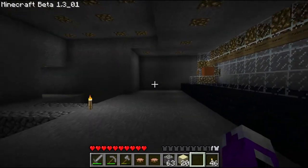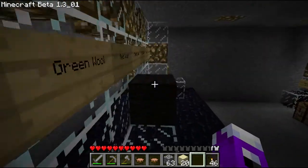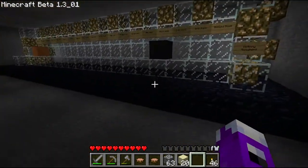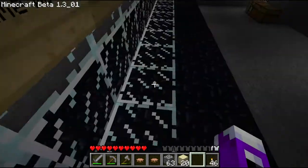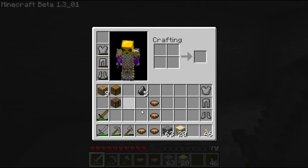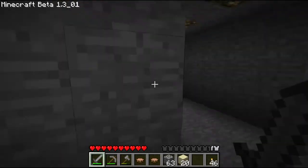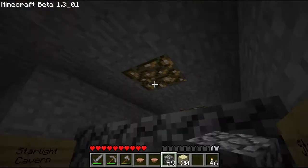Welcome back guys, Chartreuse here bringing more Super Hostile Kaizo Caverns. We're playing version 1.1 and beta 1.3, even though it is 2013 and Minecraft 1.5.2 is out. Back in time to when 'I' was your inventory key, you couldn't shift-click anything, and the mobs had a stupid AI yet were still painful. We're going to close and seal off this just in case any mobs want to show up.